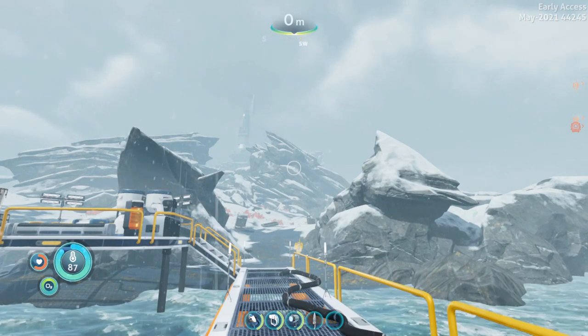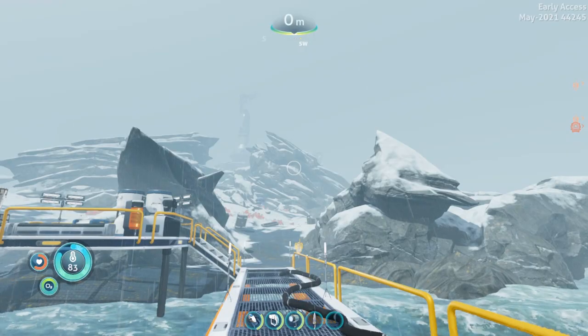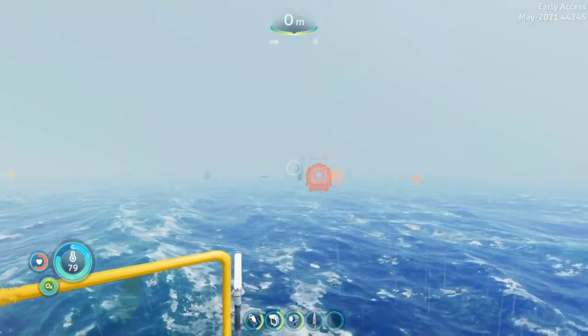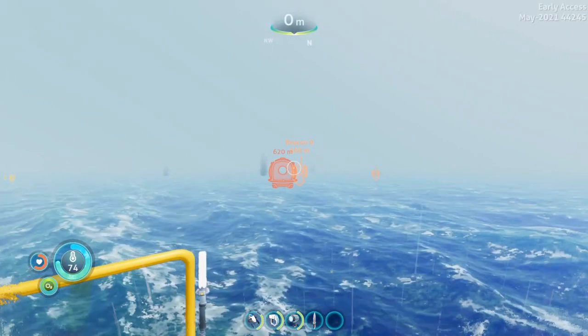What's up guys, this is Hylian Mum and today in Subnautica Below Zero I'm going to show you how to find Table Coral. I'm starting here at Delta Island which is to the south of your drop pod location, and there are two locations where you can find Table Coral in the game.